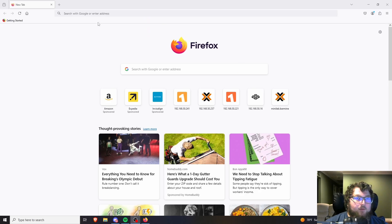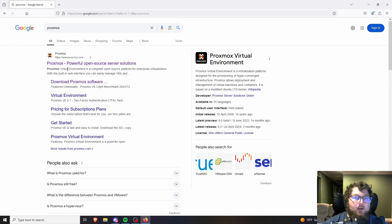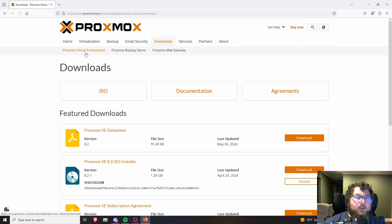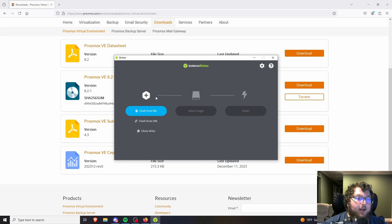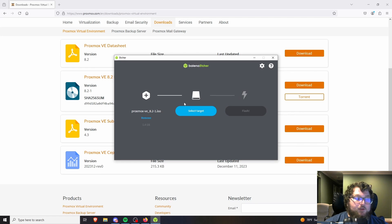The first thing we're going to want to do is go over to Proxmox's website — just proxmox.com, or Google it. Go over to Downloads, filter by Virtual Environment, and grab the latest ISO download. The next thing is to use Balena Etcher, Rufus, or whatever ISO burn tool you use, grab that ISO, and flash it to a USB drive — so just grab version 8.2.1.